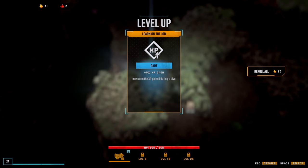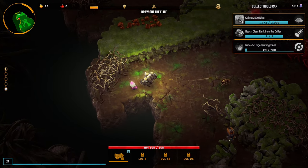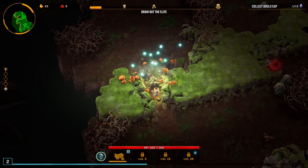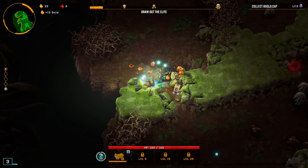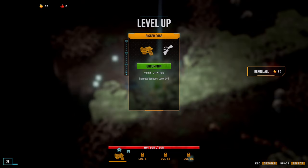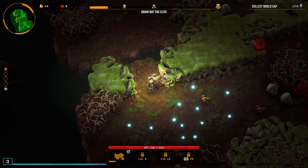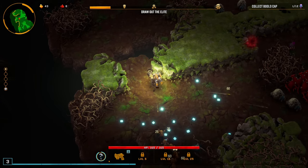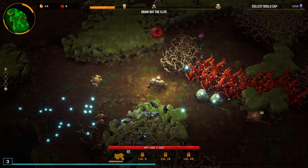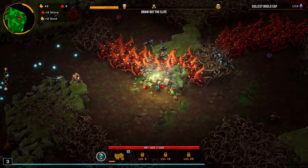Our very first upgrade is a 9% XP gain. Getting XP gains as your very first upgrade is probably one of the best ways to go — it's a nice modifier to everything we get going forward. Collecting gold and doing a 15% damage increase. This weapon fires behind us, so we actually have to turn our back to the enemy to get off shots, which is funny because we'll be drilling away from enemies.